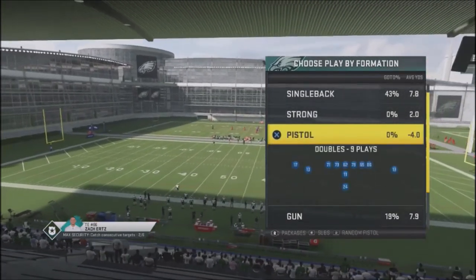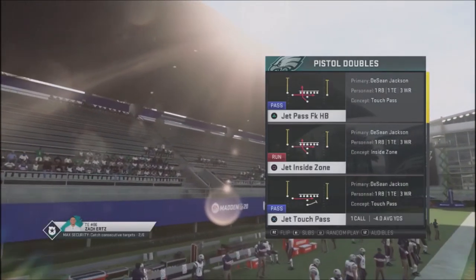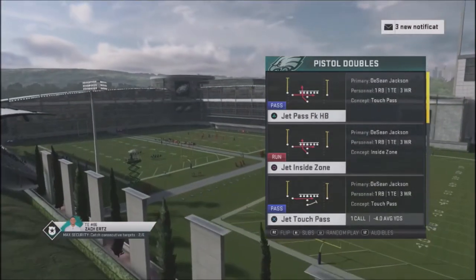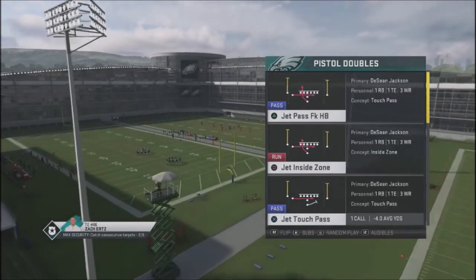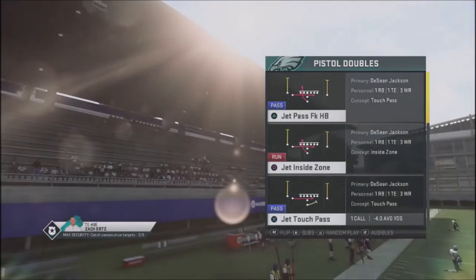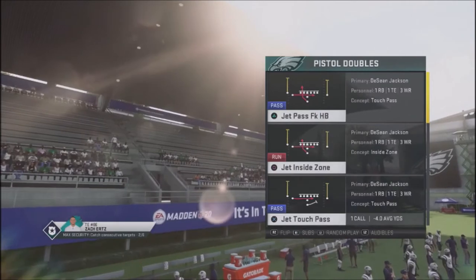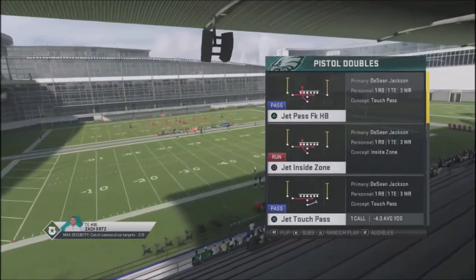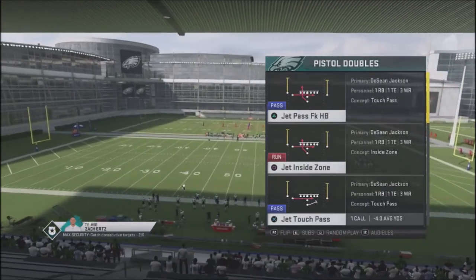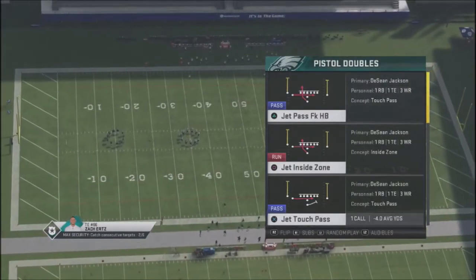We're going to go into Pistols Double and I want to show you a couple different things. We have the jet inside zone and we also have the jet touch pass. If you take a look at the difference between the two — the run play and the touch pass — it's denoted as a pass but it really is a run. The running back in the inside zone is going in between the left tackle and left guard, but the jet touch pass has him motioning out and running with the jet. This is very critical to understand because this is going to give you an extra blocker to help you seal around that edge and give you some easy yards.